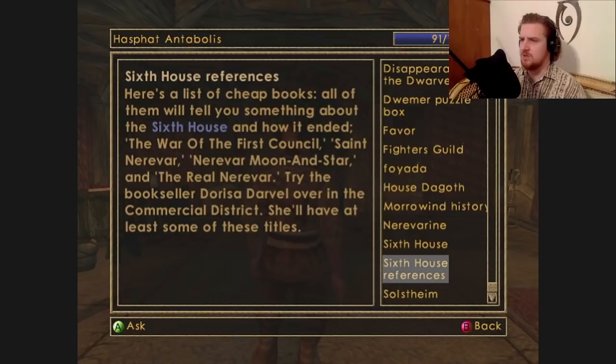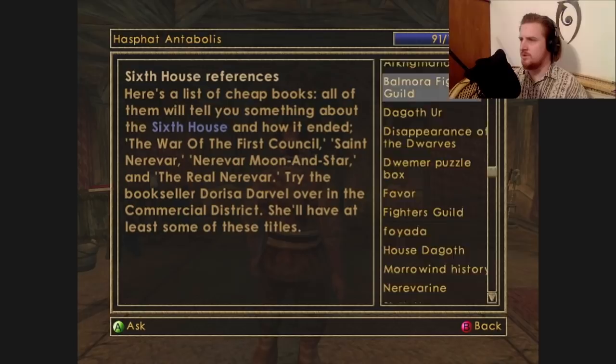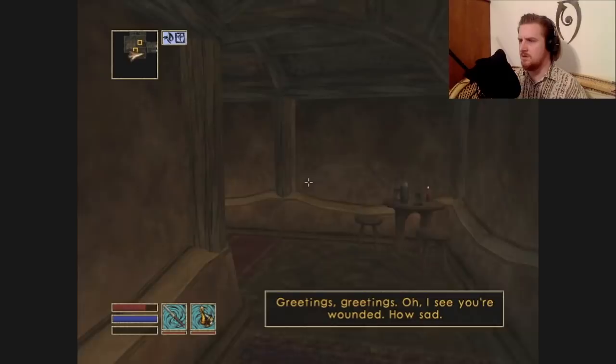The books recommended are The War of the First Council, Saint Nerevar, Nerevar Moon and Star, and The Real Nerevar. I guess I can't ask about the Orcish dude either. All right, I'll go to Caius now.